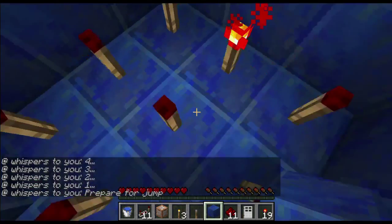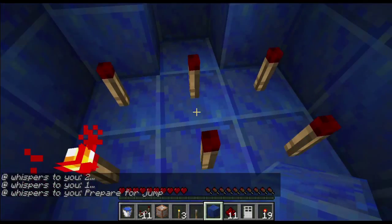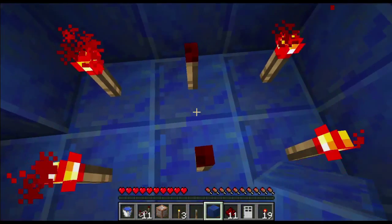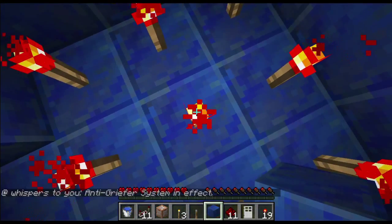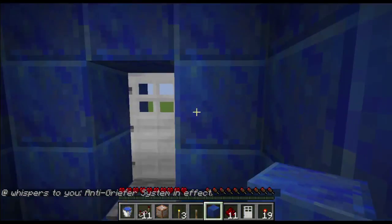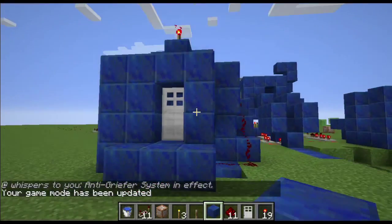Prepare for jump. These torches start warming up and slowly start turning on. Then when all of them turn on, I think it starts a countdown. Nope — it just teleports you to this exit room. And you step on that, and you're out. And your game mode is no longer protected.